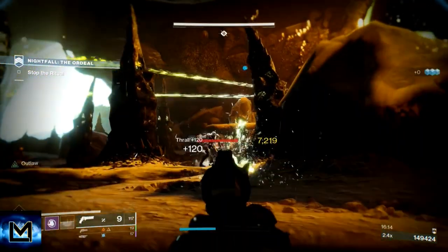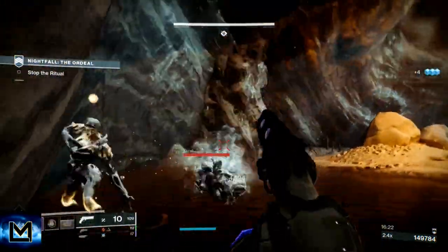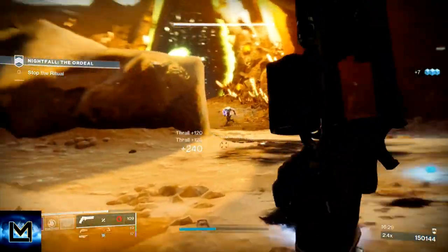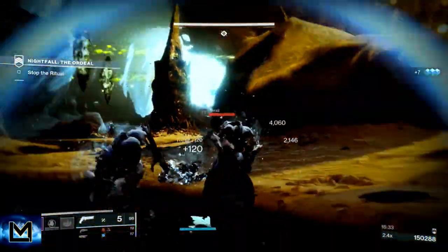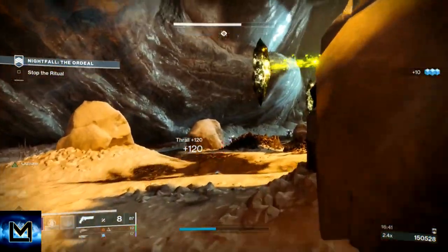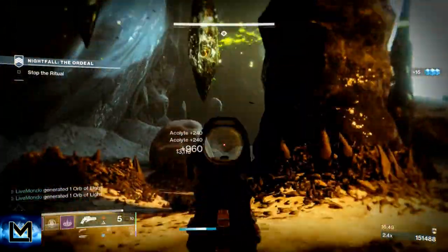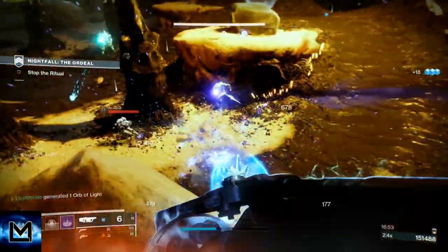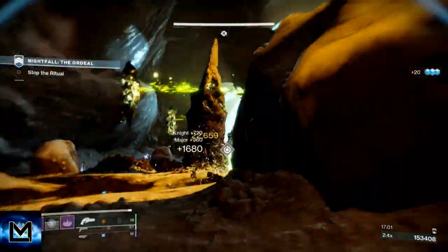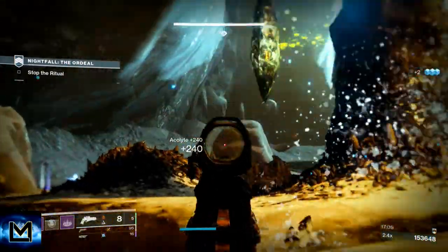This is our first wave - some thrall, then some acolytes, then the knights. What I'm trying to do here is generate orbs with my masterworked Hankana to make sure when it's all said and done I've got my super ready to go. I'm trying not to use ammo when I don't need to. Once we think we've taken out all the thrall, remember you've got a rift - you can always stick one down. I heard the audio cue that the knight was ready, jumped up, put a grenade on the knight, then a Wendigo shot, and basically he was left with nothing.